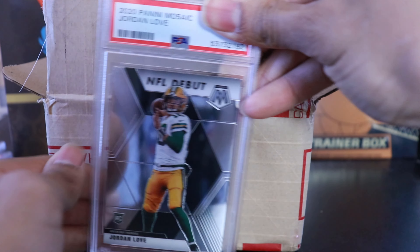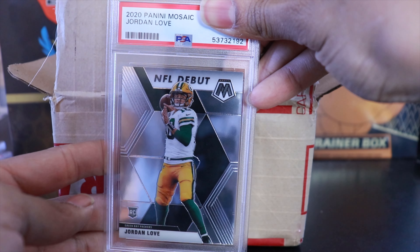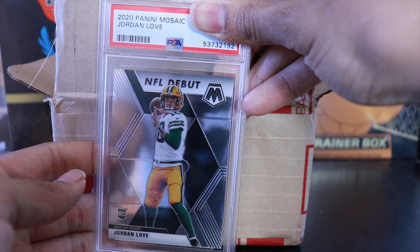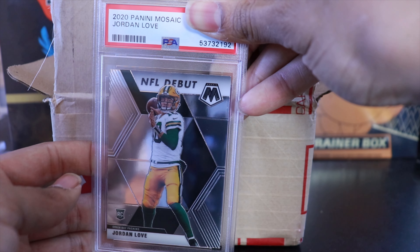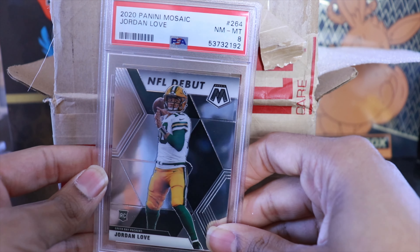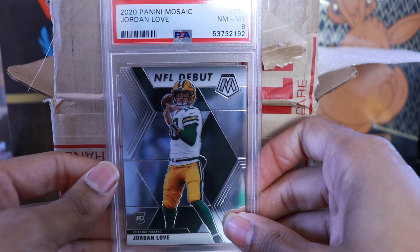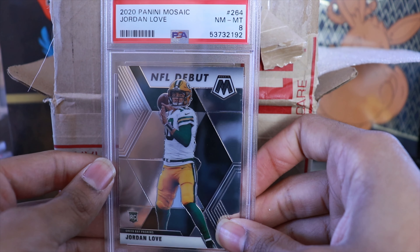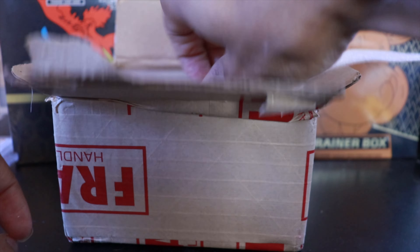Moving along — we have a Jordan Love, who might be getting his first NFL start this week since Aaron Rodgers is out with COVID. Hopefully he does well. We got another 8 on this one — wow, we started strong and now back-to-back eights. Jordan Love Mosaic, PSA 8. Ouch, but hopefully he plays well.